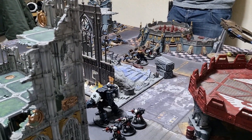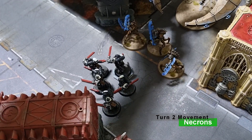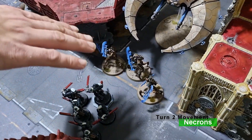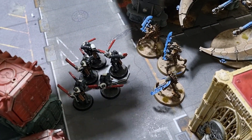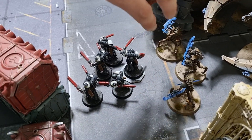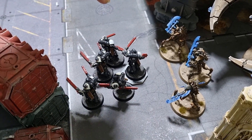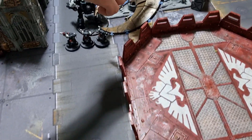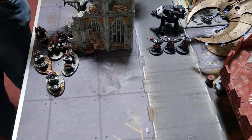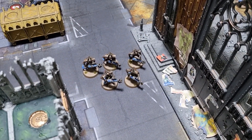Necrons Turn 2 movement: one Night Scythe swung around and used the Prismatic Dimensional Breach stratagem to bring the Skorpekh Destroyers out of Strategic Reserve within three inches, positioned to move on an objective. The other Night Scythe moved over for a strafing run. Immortals moved up the street. The Immortals in combat with Helbrecht remained in combat.